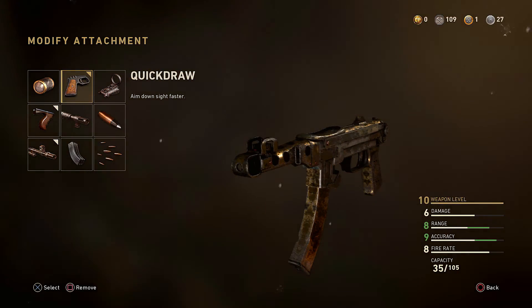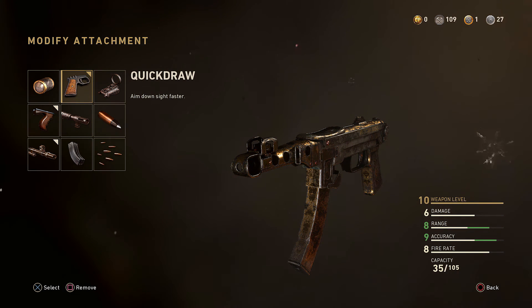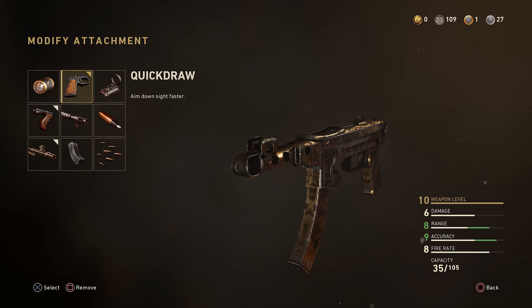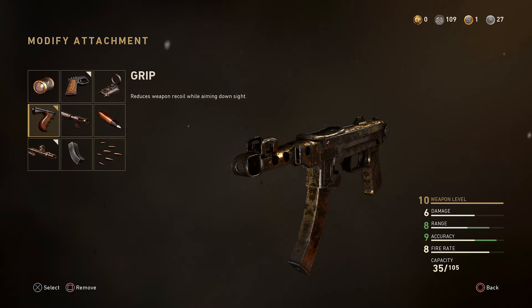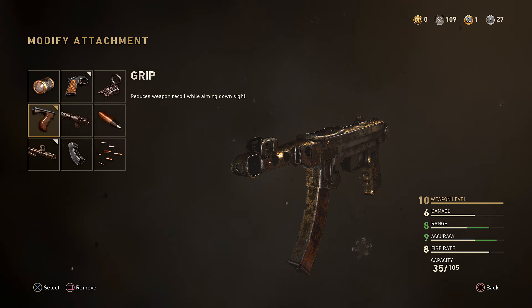Moving on to our attachments. The first one is Quick Draw, which allows us to aim down the sights faster. Using a submachine gun running around the map, that's pretty important — we want our gun up as soon as possible to win gunfights. The second attachment is Grip, which reduces weapon recoil while aiming down the sights. The PPSH has a little bit of recoil, but the grip cancels that out — it's just perfection.